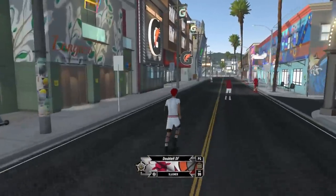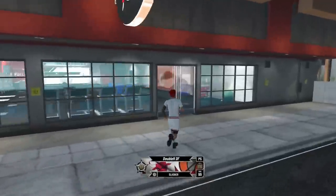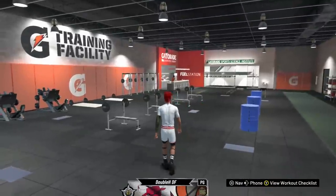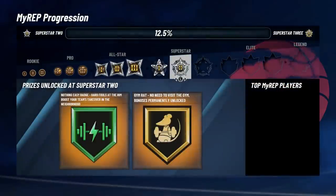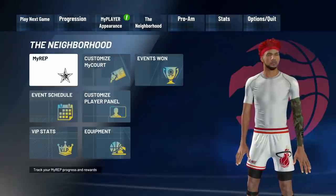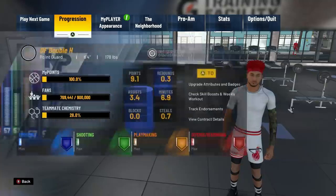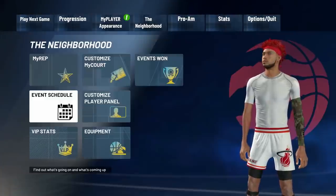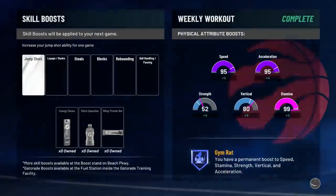you can get a plus four to all of your physical stats, which is like acceleration, stamina, speed, and vertical. And all of those except for vertical and strength are going to help you for dribbling. You can also get a plus four to all these if you're a superstar, where you unlock the gym rat badge. Or if you win the finals in MyCareer, you can also get the gym rat badge, so you won't have to do these workouts. But if you do get these workouts done, you will have those plus four boosts for seven days — yes, seven real days.